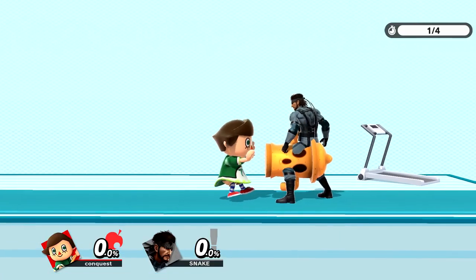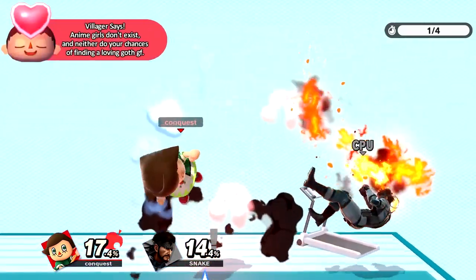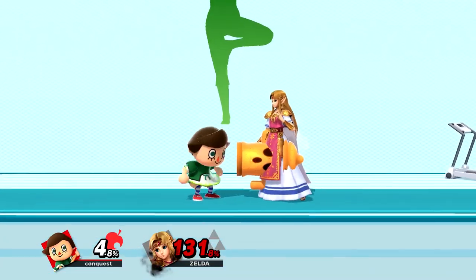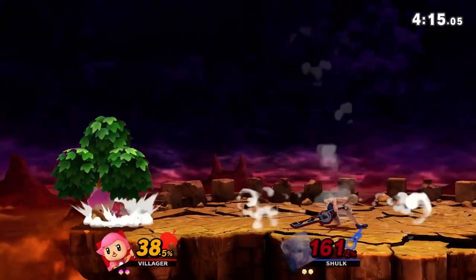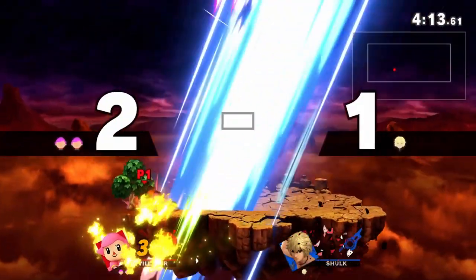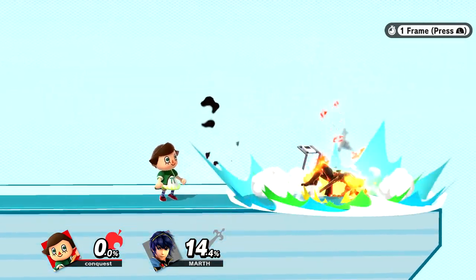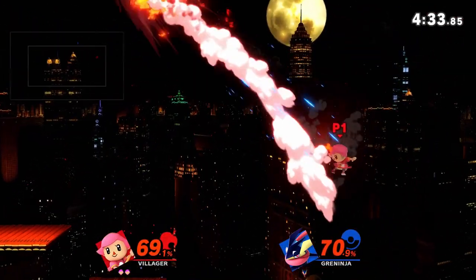Lloyd counter is when Lloyd takes 12% or more on startup before it has a hitbox, causing a very strong explosion. This explosion kills much earlier than a normal Lloyd explosion and can be used frame 1. To execute this, just space yourself correctly and spawn Lloyd while the opponent hits it with enough damage. This will work from frames 1 to 52 before Lloyd has an active hitbox. It works best with smash attacks, but also works with strong aerials and strong tilts.